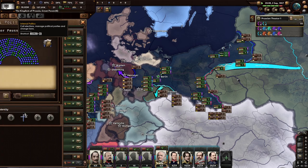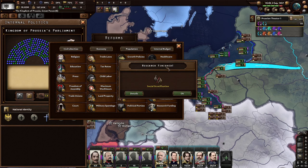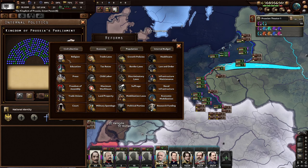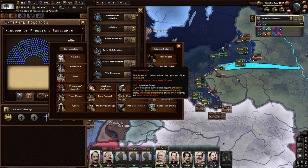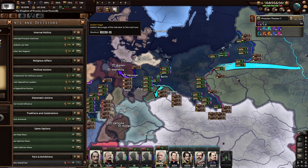We also have internal politics — reform our country, vote on laws and policies. In a democracy you vote to parliament, but you can sway those votes with a legitimacy cost. We can reform laws. Let me know in the comments if we should reform anything. Partial mobilization might not be bad. Executive orders can only be used once every 30 days. If you're not in an authoritarian regime, you will lose political stability — so I'll ignore that.